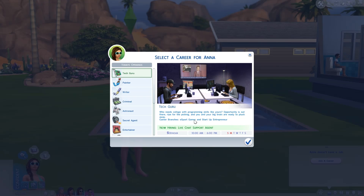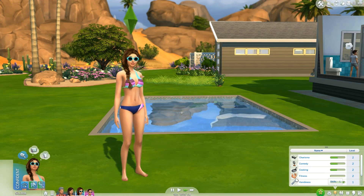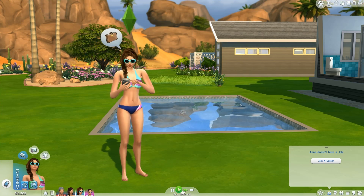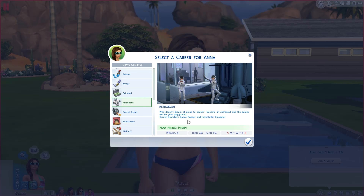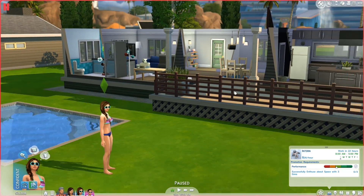Let's see if we can get Anna into a nice job. I'm not sure what she would want to do. Being a tech guru would be the most lucrative, but let's look at her skills. She has video gaming and her charisma is pretty good. Looking at career options — astronaut, space ranger, and interstellar smuggler. I like it! Why not shoot for the stars? She might be a really career-oriented mom in the future. What I'm going to do is invite Alexander over.